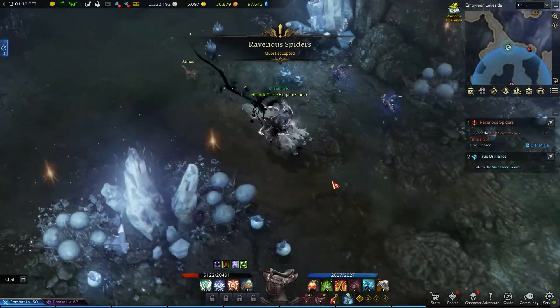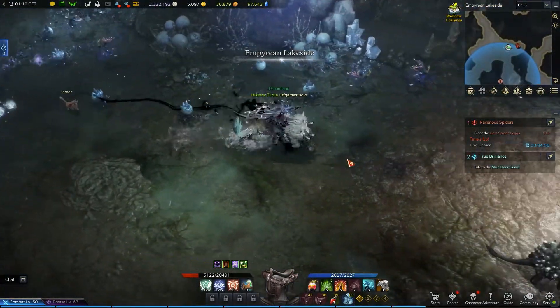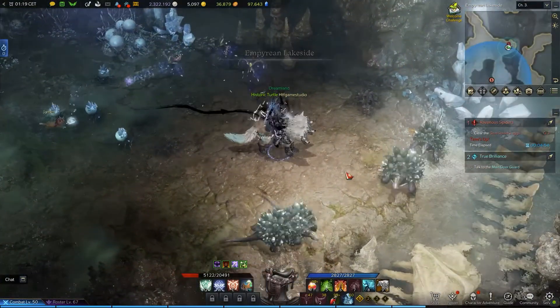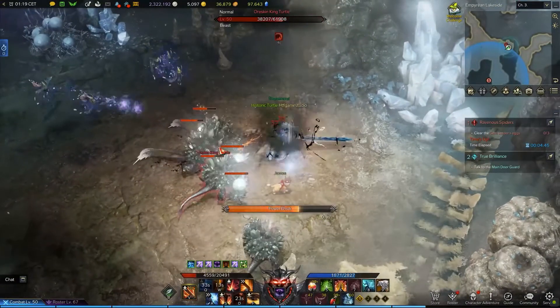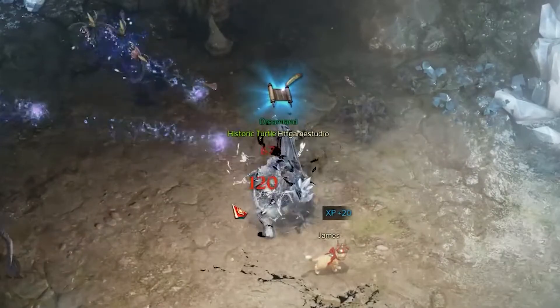Here you will find several groups of fairies, spiders, and turtles. One of the turtles will have the elite icon on top of its head, and is the enemy to defeat in order to complete the Adventurer's Tome objective you came for.